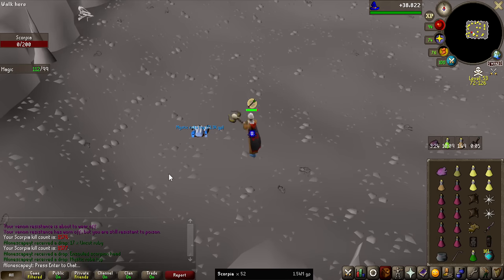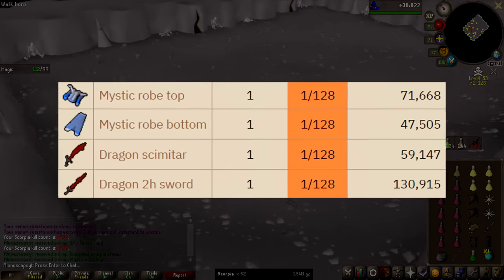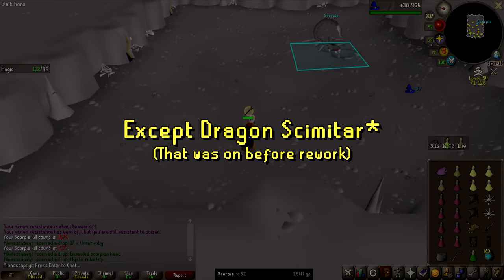We got a mystic robe top. This is a good time to actually mention the 1 in 128 drop table — there are 4 items: mystic robe top and bottom, dragon scimitar, and dragon two-hander, which are completely all new on this table.